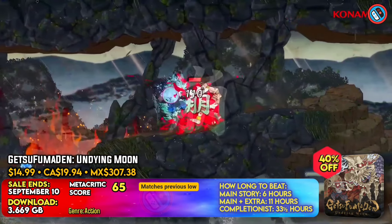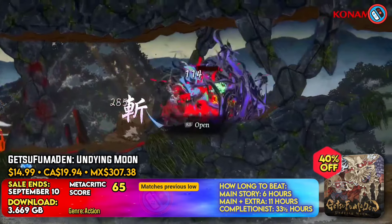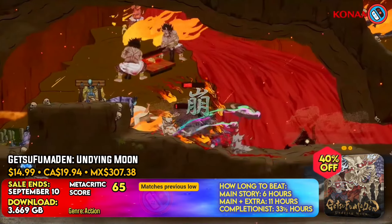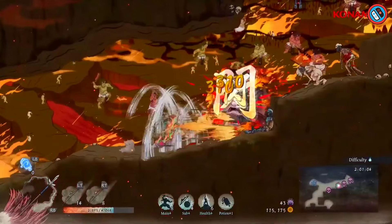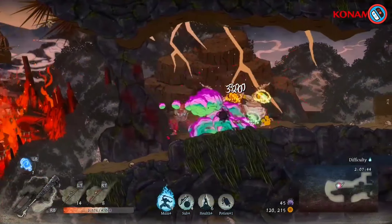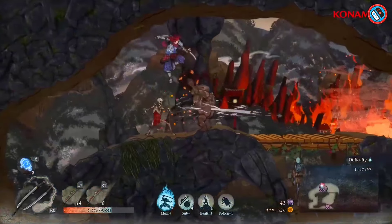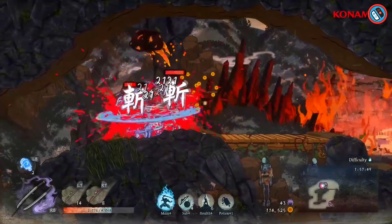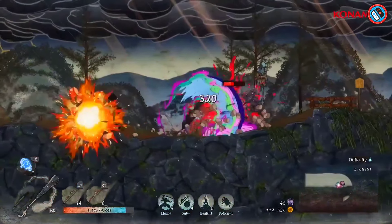Getsu Fomiden: Undying Moon is a hack and slash game that combines strong roguelike action with a gloomy fantasy realm based on traditional Japanese painting. Players must use the Getsu clan's weaponry and powers to kill several deaths and descend further into hell to destroy the cause of the disaster. The game includes dynamic 2D animations, as well as deadly boss confrontations with reanimated demon lords, centipedes, and hydras.